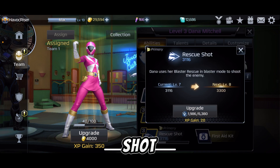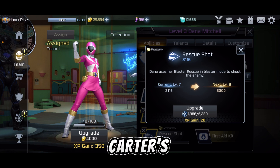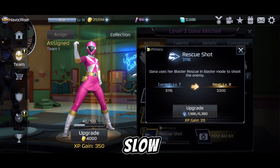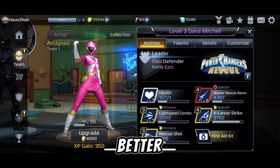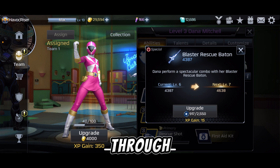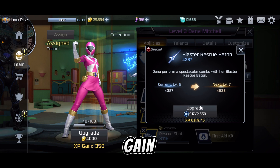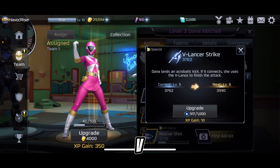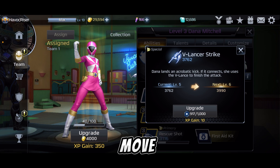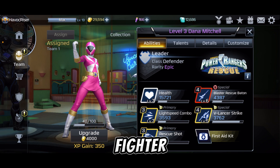Rescue Shot is a copy and paste move of Carter's, but I honestly think it's better than Carter's because Carter is really slow and it's a breaker, so you can see why I think it's better. Blaster Rescue Baton is also a fast breaker, and you can gain AP after your energy resets to do Rescue Shots and a V Lancer Strike. V Lancer Strike is also a very good move, even though it doesn't have a lot of range. She's an up close fighter.